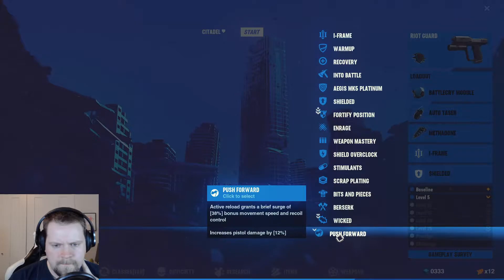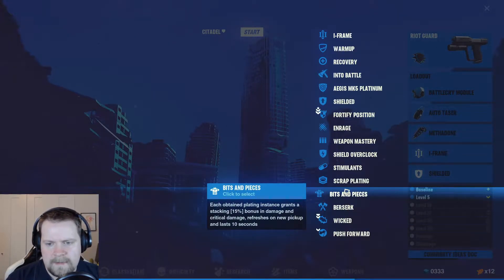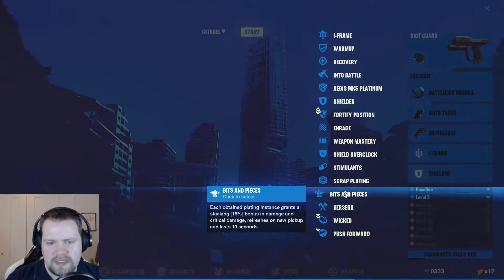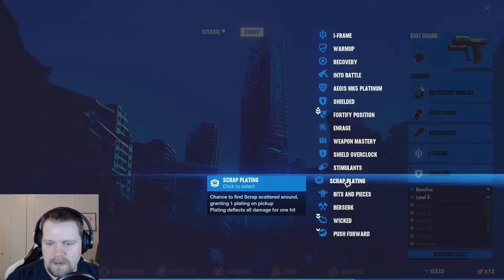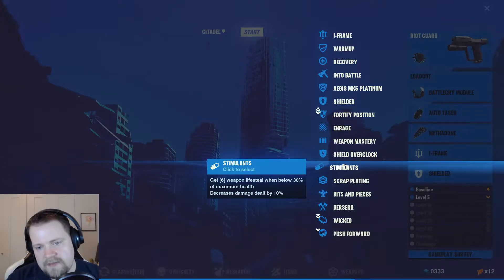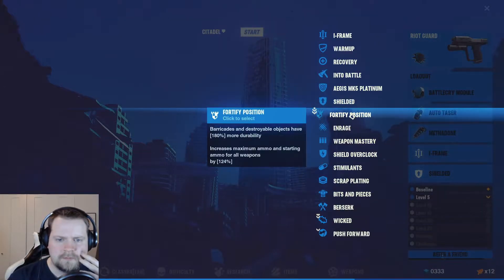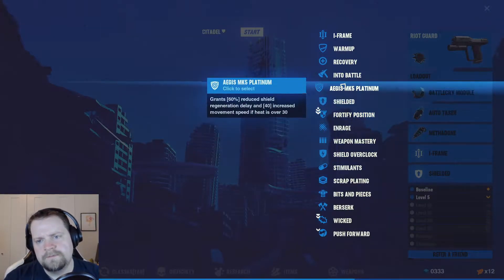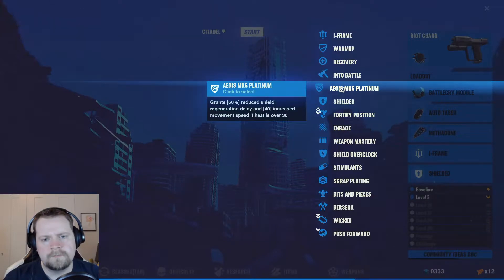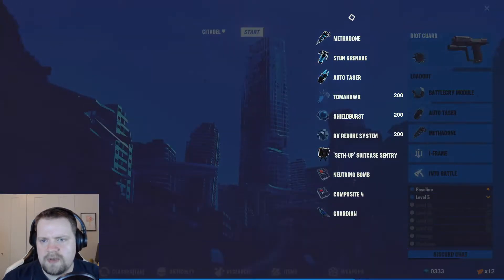We've got them all now. So when you reload you move a little bit quicker; taking health damage briefly slows the attacker; chance to stun — bits and pieces, each obtain plating instantly grants a stacking 15% bonus in damage. Scrap stimulants — so you get weapon life stealing below 30%, but 10% less damage. Weapon mastery. Barricades and destroyable — I don't really care about that.